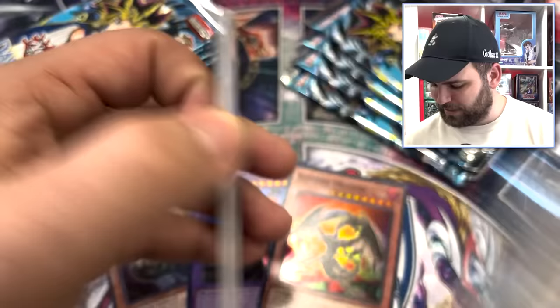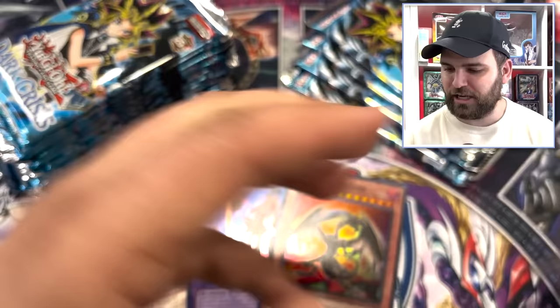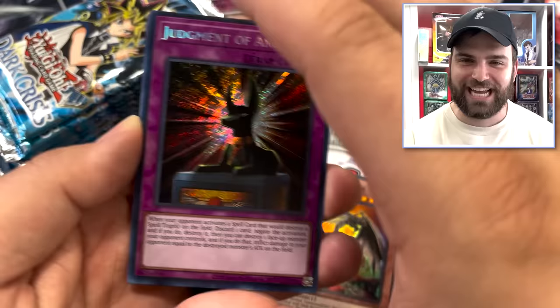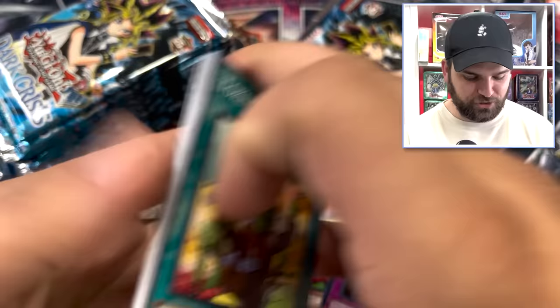Going for one more out of five packs. Archfiend's Oath, Guardian Bow, Final Attack Orders, Gyaku-Giri Panda. Shooting Star Bow, Shadow Knight Archfiend, Thousands, Guardian Trice — Secret Rare Judgment of Anubis! We cannot be stopped. Wow. Dark Crisis got the 2020 down there. We got our four — two Supers and an Ultra plus a Secret. Does it get better than that? Let's find out. Contract with the Dark Abyss, Final Countdown, Checkmates, Pandemonium — freaking pictures are nuts. And Butterfly Dagger Elma — this might be the most broken card in all of Yu-Gi-Oh.